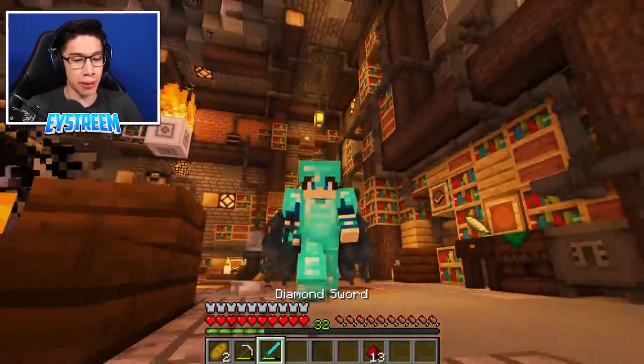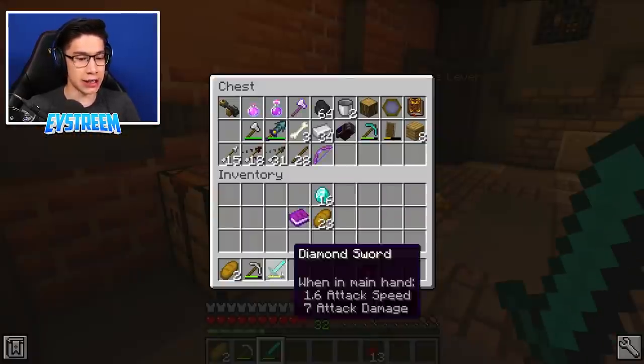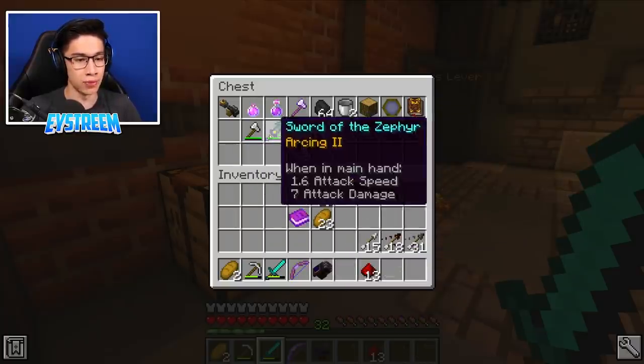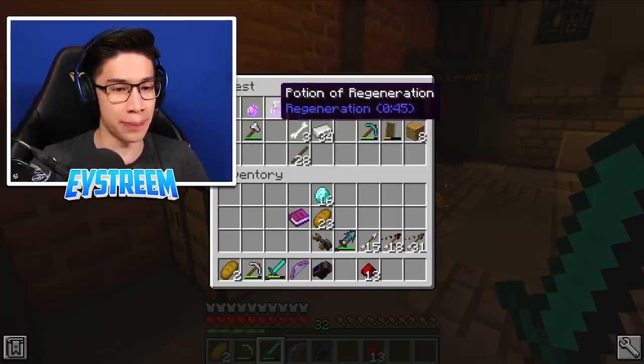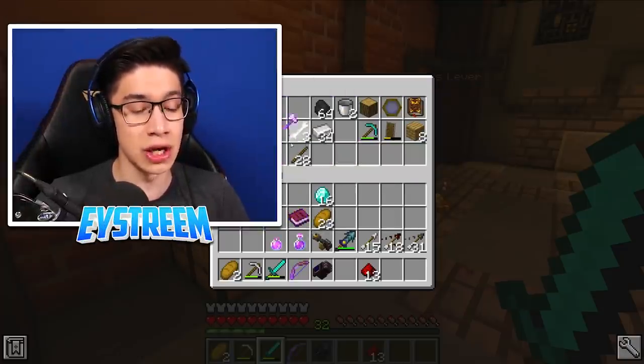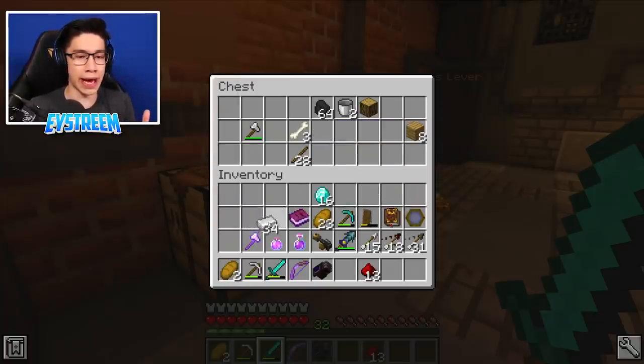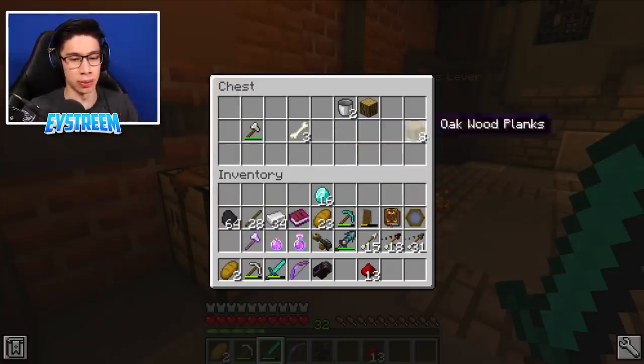We've got diamonds now, guys. We should be able to go ahead and grab those, place them there, put on our diamond armor. Check this out, guys - unlike normal elytra, we can actually wear these wings on top of our armor. You guys know, normally with elytra, you're not able to wear a diamond chest plate or any kind of armor whatsoever. But with these special dragon elytra wings, we could actually wear wings while wearing armor, which is going to be perfect, because we're going to need all the defenses we can get in order to fight Corrupt Steve.